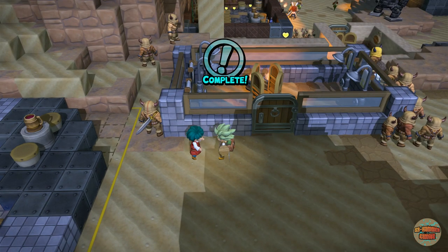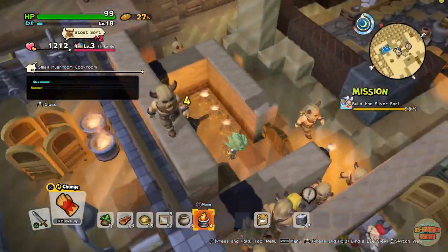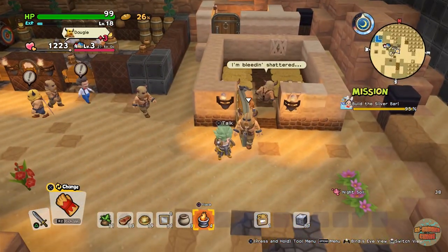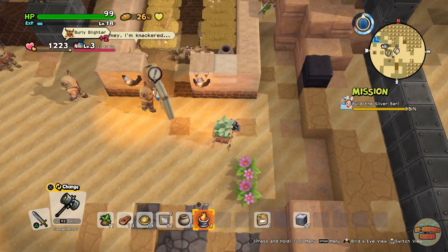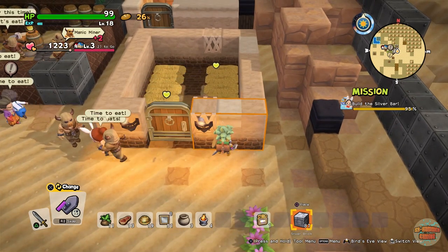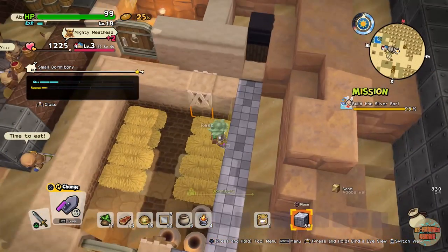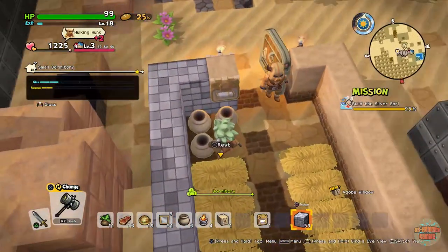Now, seeing as I made so many silver blocks, I might build a super fancy dorm. But they still want it dead small — that's the weird thing about it. You know what, I'm just going to knock this one down and make it super fancy. I'll use the classy tool and change the blocks to all silver. It's already got a trio of pots in it — even better!